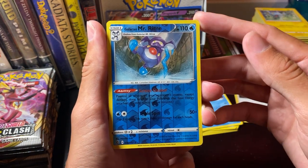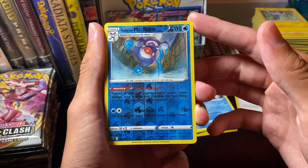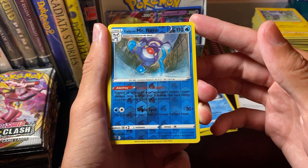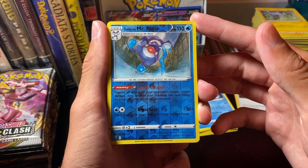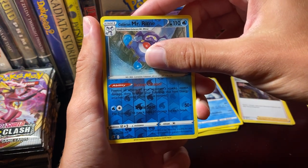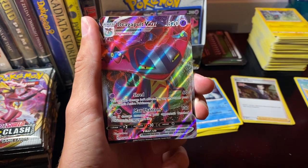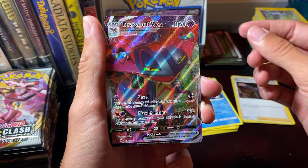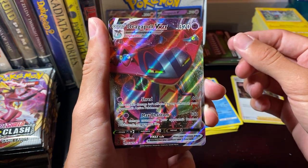Screen Cleaner — kind of hard to read. Prevent all effects of your opponent's attacks except damage done to all your Pokemon that have energy attached. And then Triple Spin: flip three coins, attack does 50 per heads. And our rare — whoa! Look at that! Dragapult VMAX! Awesome! Wow!